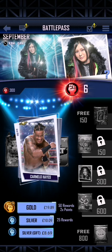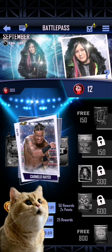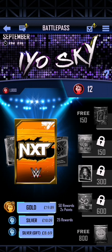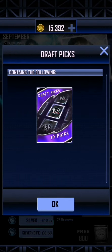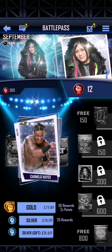The September Battle Pass is our first SummerSlam 23 Battle Pass. The last one was the Myth Cactus Jack, and this is now the SummerSlam 23 EOSky. There's Carmelo Hayes, there's NXT, and of course there's Judgment Day with a little EOSky thing at the top. We have 10 draft picks, 1,000 credits — which is a very good opening — and the Gold Pass is £19.89, which we are definitely getting.